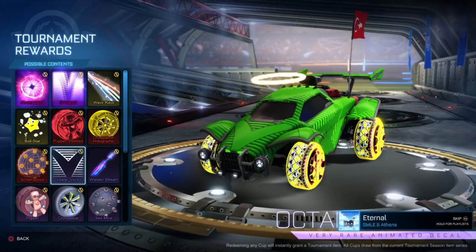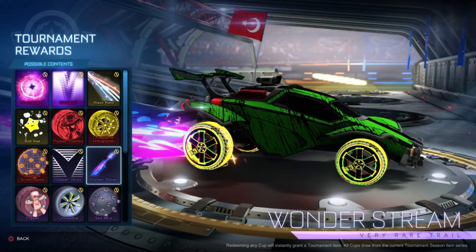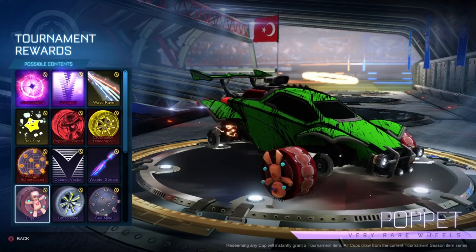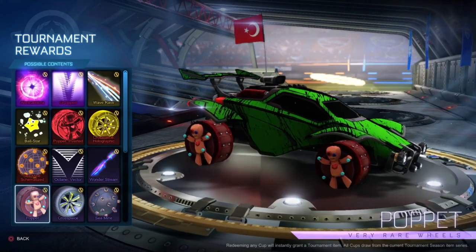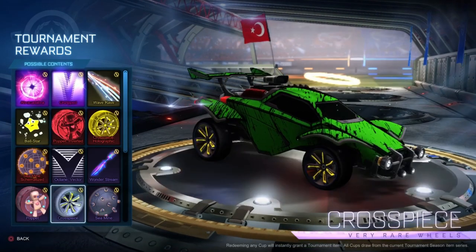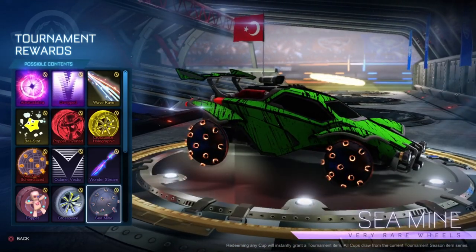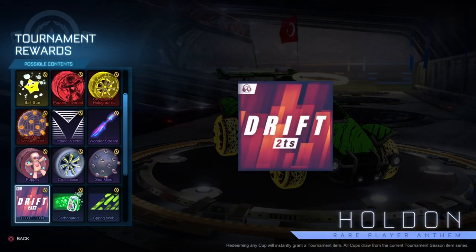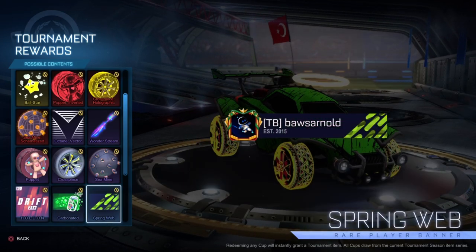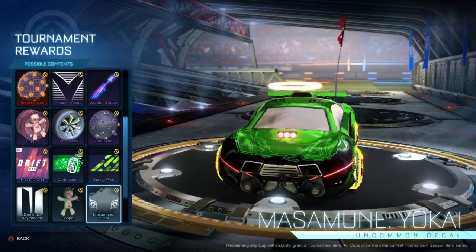Also a very rare animated decal for the Octane — always nice to have a good Octane decal. A trail that looks similar to one already in the game. Then the regular versions of the import wheels: Poppet, Cross Piece, and Sea Mine — same as before, just not inverted. Also an anthem, a banner, and another banner — pretty basic stuff if you get these.